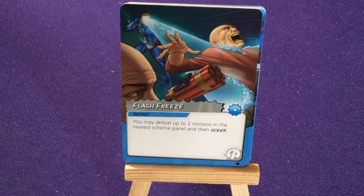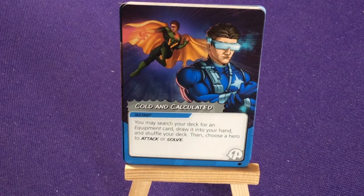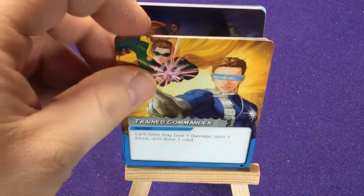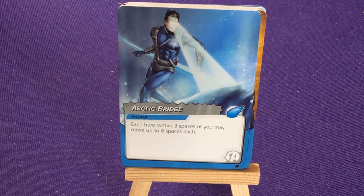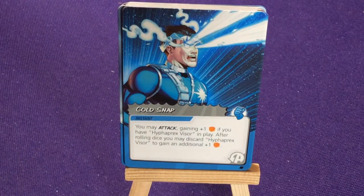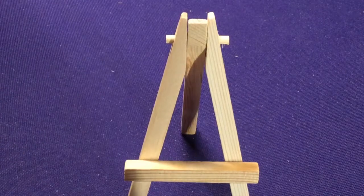He has Flash Freeze — incident: you may defeat up to two minions in the nearest scheme panel, then solve. Three copies of Cold and Calculated: search your deck for an equipment card, draw it into your hand, shuffle your deck, then choose a hero to attack or solve. Three copies of Trained Commander: each hero may heal one damage, gain one focus, and draw one card. Two copies of Arctic Bridge — incident: each hero within three spaces of you may move up to six spaces each. Three copies of Cold Snap — instant: attack gaining plus one die if you have the HyperX Visor in play; after rolling, you may discard that to gain an additional die. It works with discarding his items to get some bonuses.